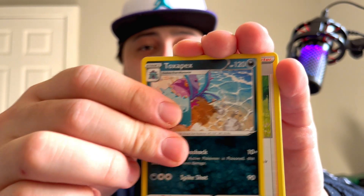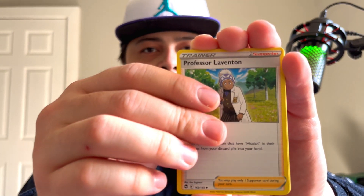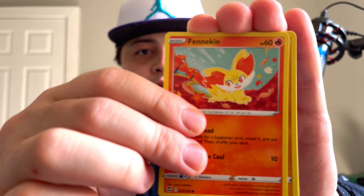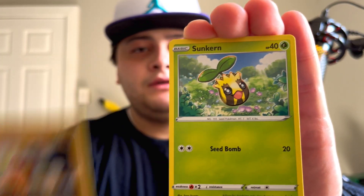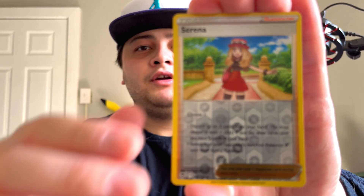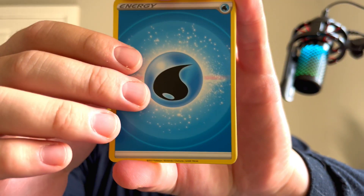Water, grass energy — it's like they've all been grass today. Toxapex, Professor Laventon, Dracovish, Fennekin, Beldrum, Baltoy, Sunkern, Phantump — Serena reverse into Braviary. So we're about halfway through the packs and we've gotten four hits so far, and three of them have come from our reverse spot. Hopefully we can turn things around and get a silver border.